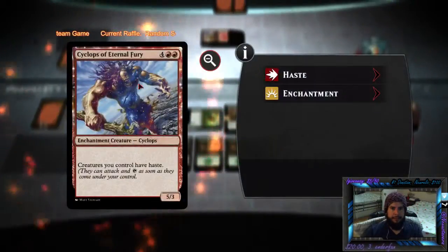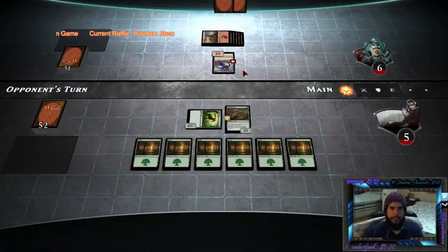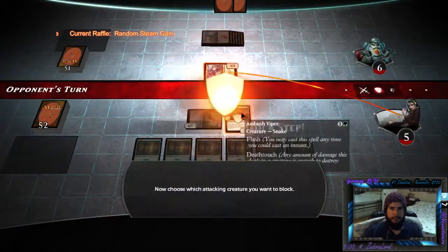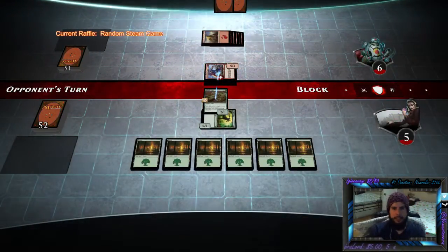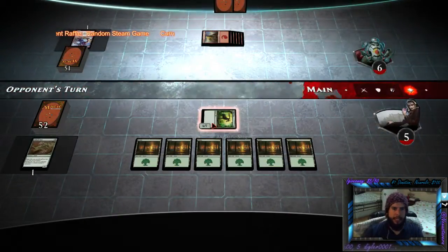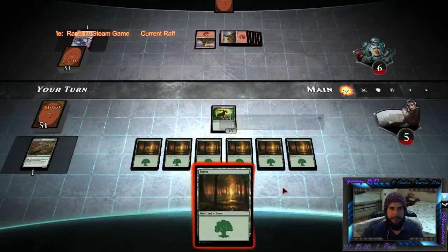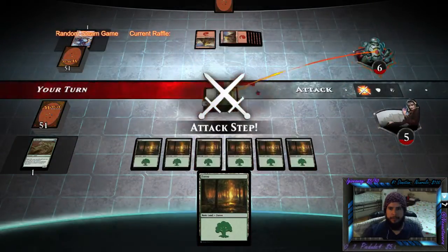I can do that. 5-3. You guys need to take that guy out, that's for sure. We're going to kill this guy with the death touch Ambush Viper — another card I do remember. We'll take out the Cyclops of Eternal Fury. Next turn I'll be able to finish him off here with my Stag.